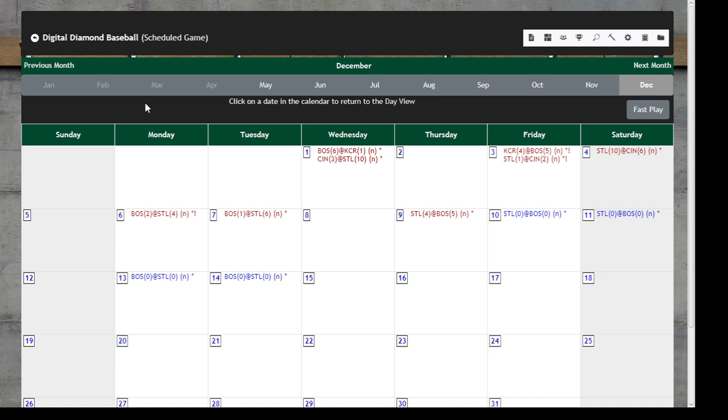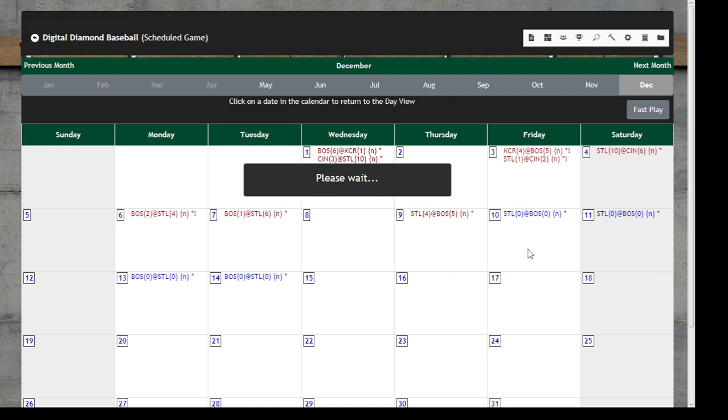Hi, this is Hardball Retro. Welcome to the RetroDome. Today we're playing game four of the World Series between the St. Louis Cardinals and the Boston Red Sox from the Hardball Retro Originals 1980 through 84 season replay. The Cardinals lost game three at Boston, so the home team has won all of the games thus far. Cardinals holding a 2-1 advantage, and we'll pick up the action here in game number four.